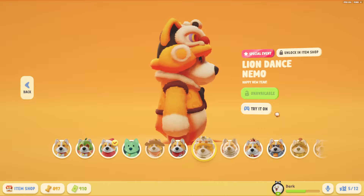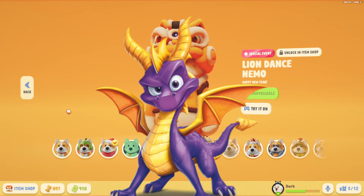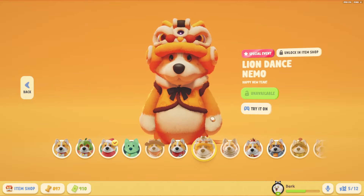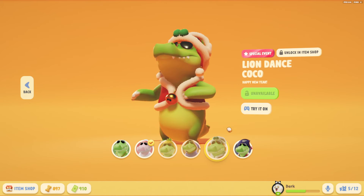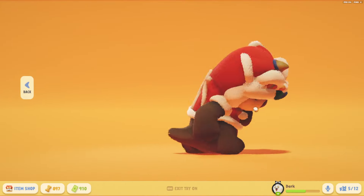This is the Lion Dance Nemo skin, celebrating the Chinese New Year. This year is the Year of the Dragon, which is why he's wearing a traditional dragon headset on the skin. There are four other skins to go with Year of the Dragon: Coco, Macchiato, Otta, and Max.